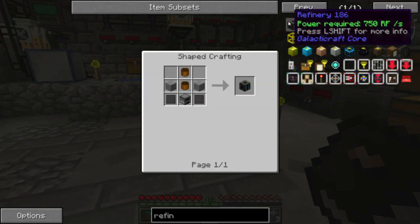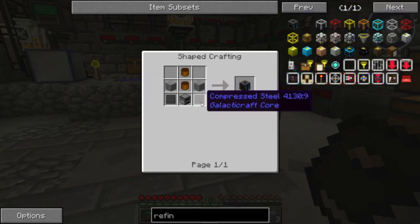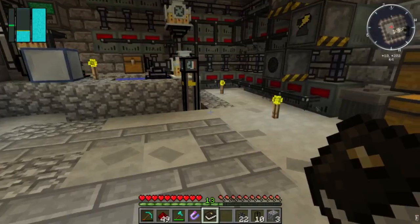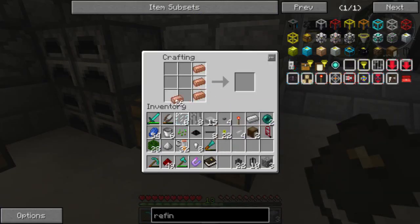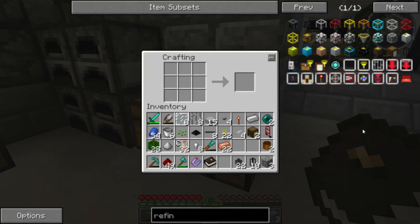Here's the refinery recipe. I need a copper canister, stone, compressed steel which I've got, and a furnace with a copper canister. That's not too hard. I do have copper right here - that'll make me two, but I only need one refinery. You don't really need that many refiners. Once you get to the moon and get yourself set up, you should be pretty good.